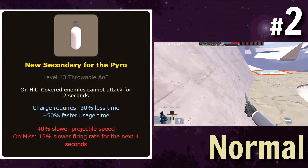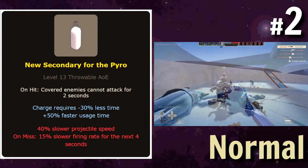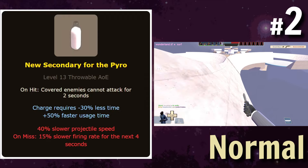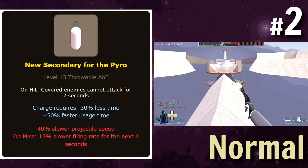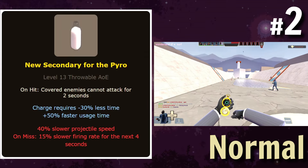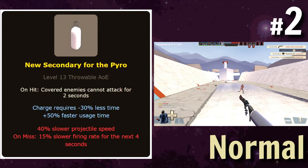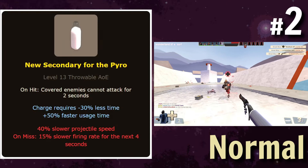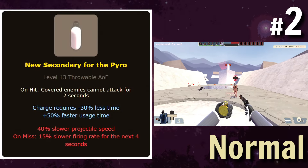A new secondary for the Pyro, which is a throwable AoE — covered enemies cannot attack for two seconds. Oh my god. It has 30% increased charge time, 50% faster usage time, and then 40% slower projectile speed, and on miss, 15% slower firing rate for four seconds. Something that disables counterattacks, even if only for two seconds, is a very interesting design concept. It would suck to play against, but in terms of something to play around with, I think you could make this at least usable. Pyro already has the Flog, so it wouldn't be more annoying than that.